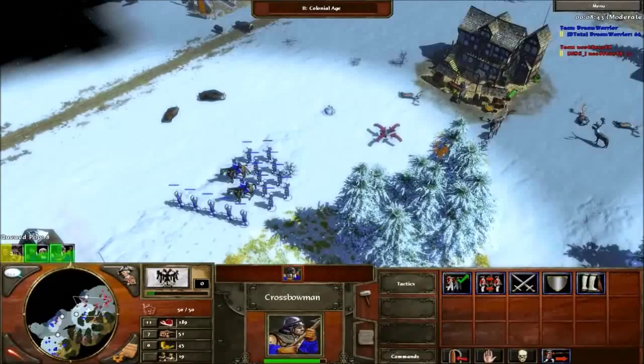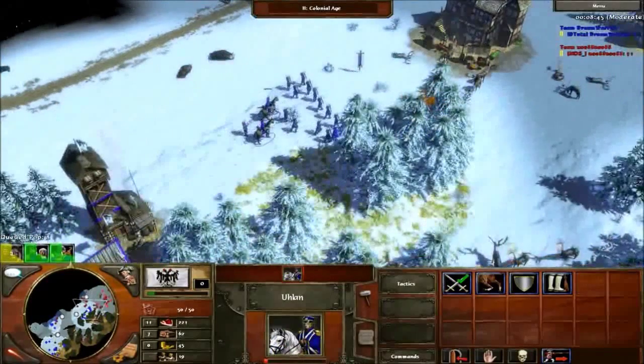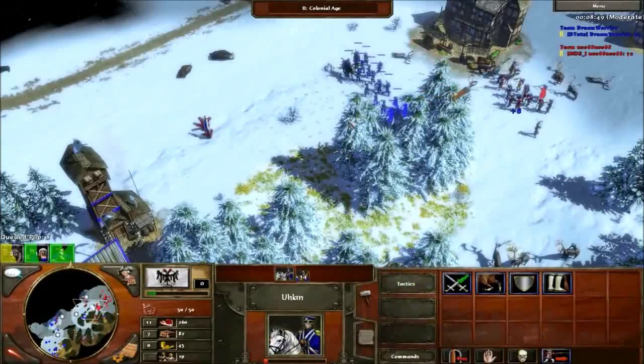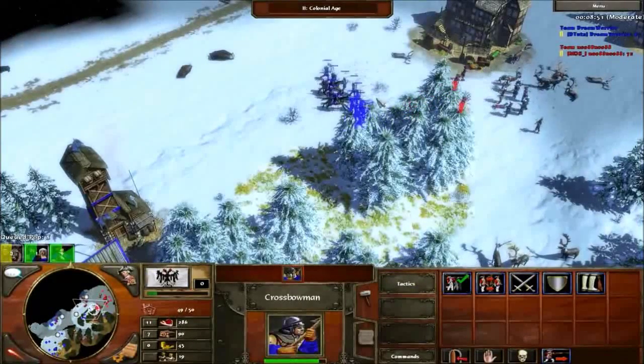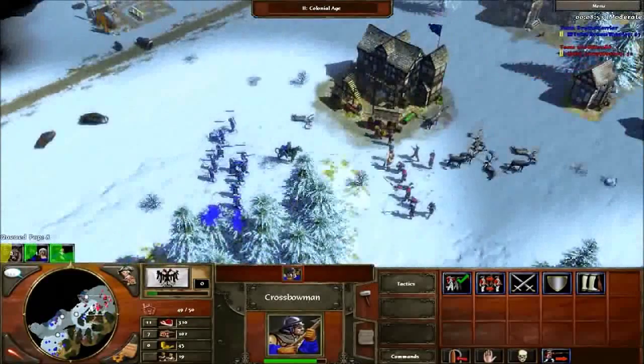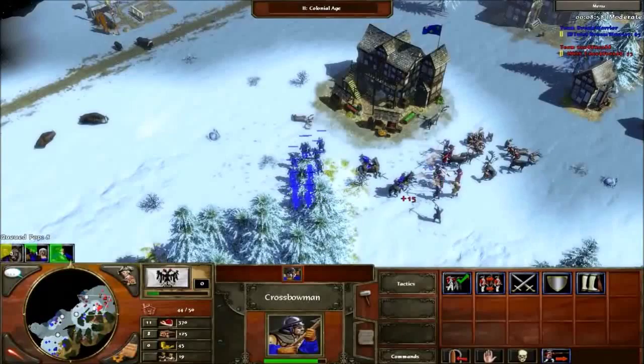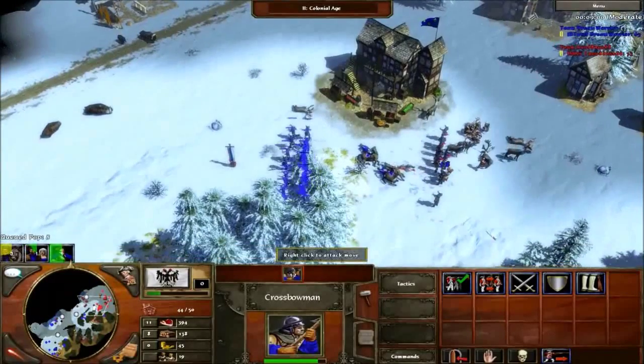Make sure you balance out your economy — you need to go a little more heavy on food, not too heavy. With crossbow you're basically hit-and-running his army — that's what makes crossbow so good. Here I have the advantage so I move up and push, killing his crossbow first, as they have better range and that's what picks you off.